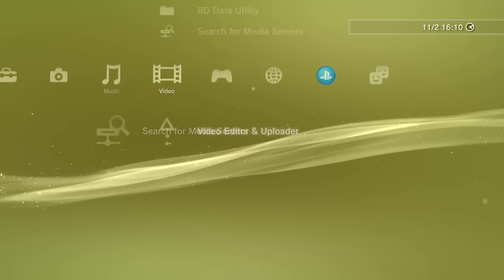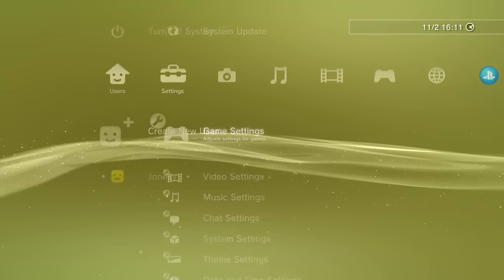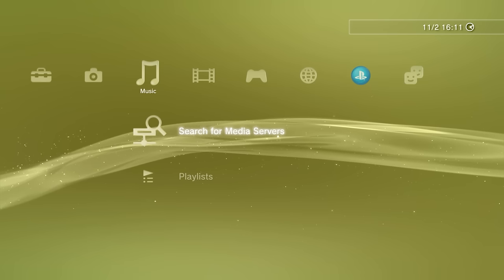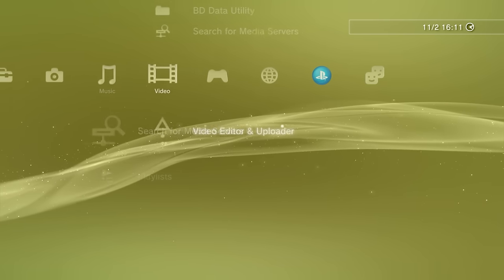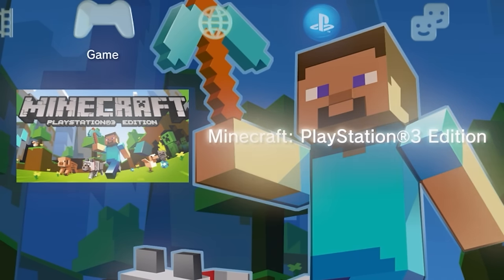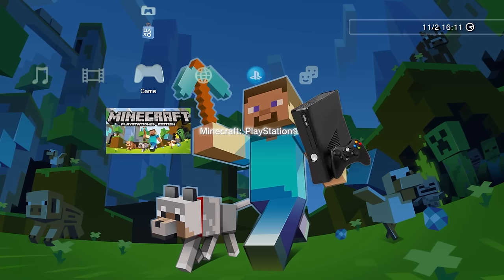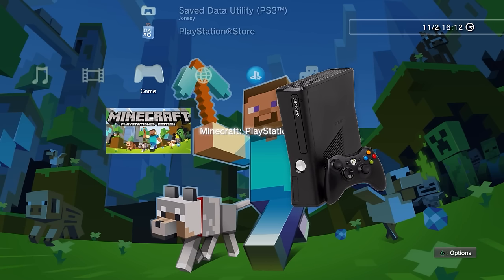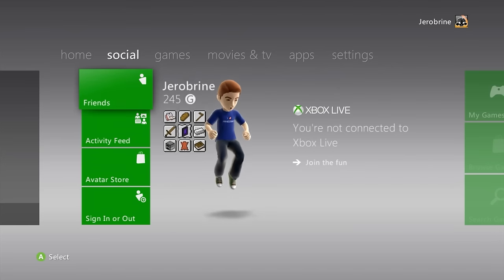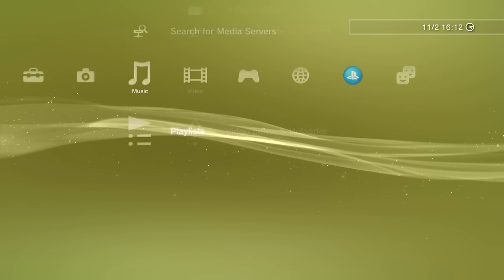I'm going to turn on the PlayStation now and check out the menu it had. Look at this - I have a lot of nostalgia for this. Even though I never owned this console growing up, I just remember seeing this all the time at my friends'. It's so different from the PlayStation 4 and 5 menu now. You have all these different lists of settings instead of having all the pictures of your games that you can scroll along. And there it is - Minecraft PlayStation 3 Edition, the only game I've got on here right now. This menu is completely different from the Xbox 360. As a kid this looked so confusing to me because I was just used to the Xbox menus, but I do like the simplicity of it.